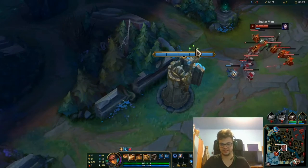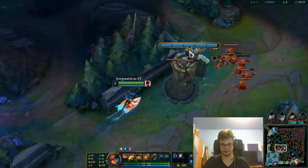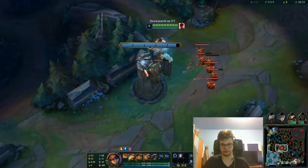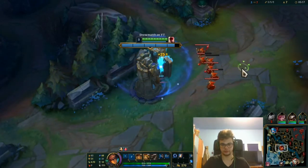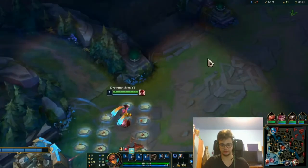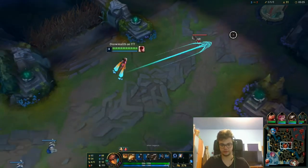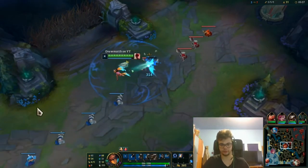Bad start because I got blocked for some reason in the minions, don't know why. This guy tilts me massively. Bad start, let's win. I also lose a ton of CS. Well, I did get the experience for the cannon — that's that. But I got massively tilted — something blocked me there into the minions. Hell, who cares, let's stomp.